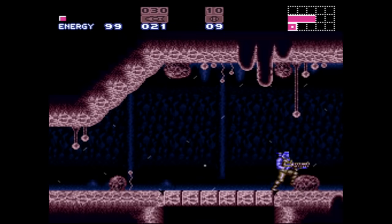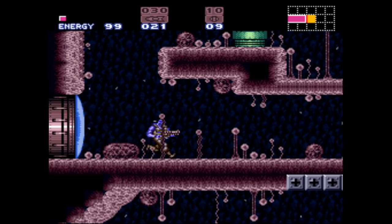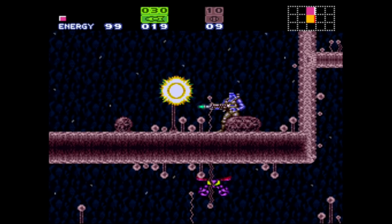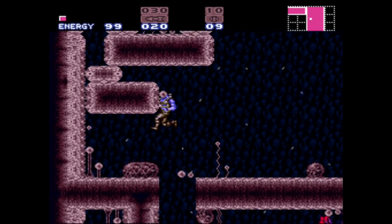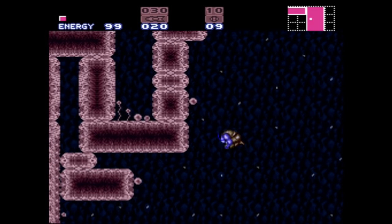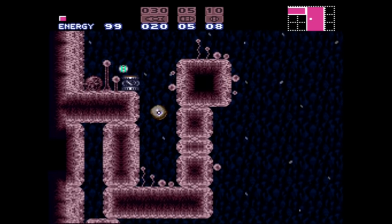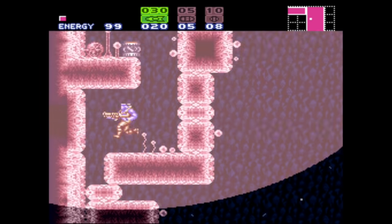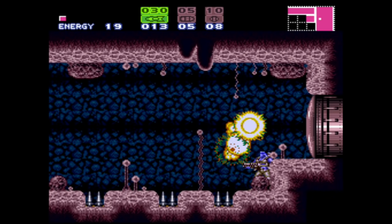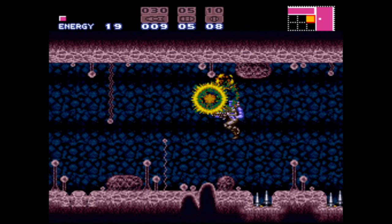I actually did generate a randomized seed — not a plando — with area randomization, and I do plan on playing that. I'm going to play as Bikini Samus from the NES, an 80s swimsuit. I haven't practiced it so it'll be completely random. But this seed you're watching right now is a plandomizer, meaning I edited every door and every item pickup, so I know exactly where stuff is.